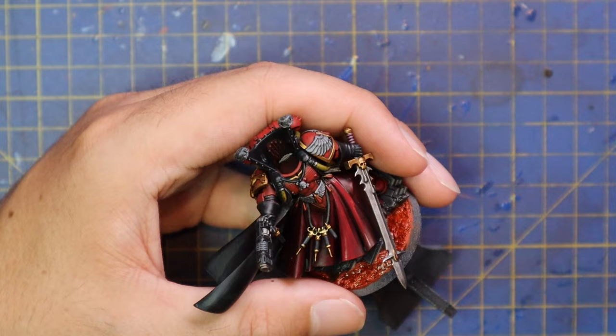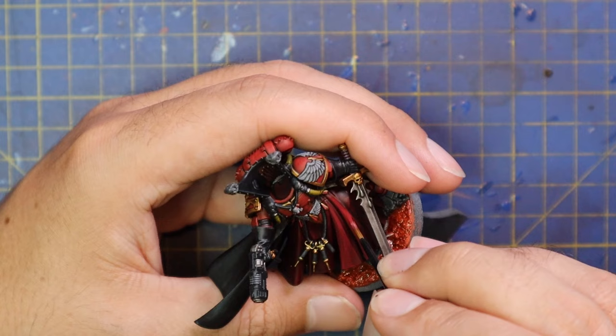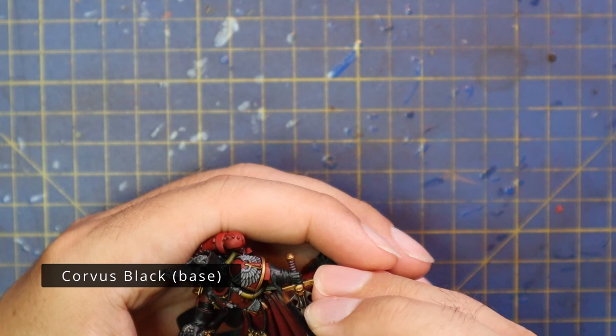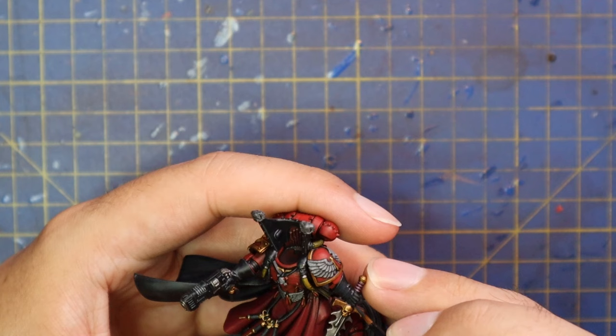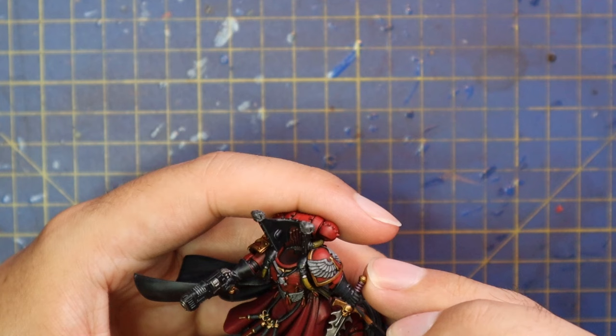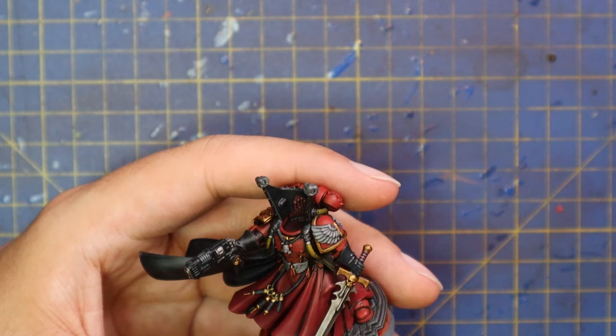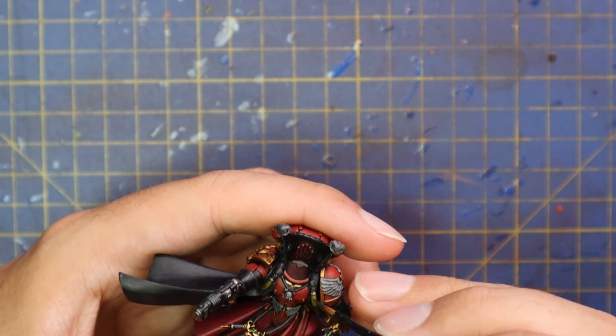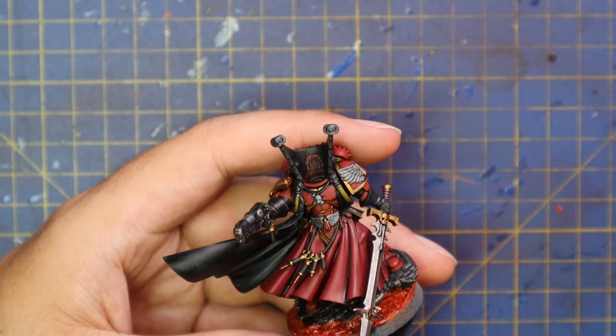As you can see, I'm leaving that nice dark shaded area in the recesses and folds of the fabric, but on the raised areas I'm getting a nice solid coat. I'll follow that process around until all the robes are done. Corvus Black was then my color of choice to highlight all of the black parts, which of course are his gloves and his big epic Dracula flowing cape.